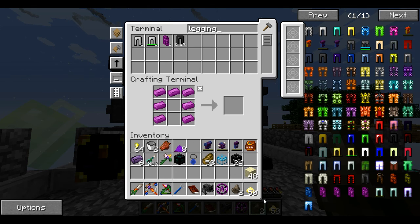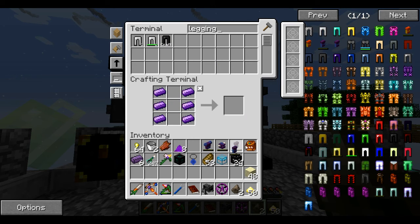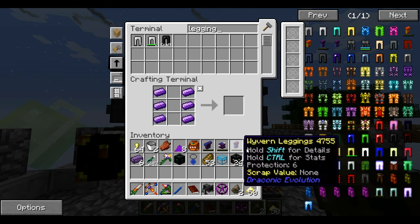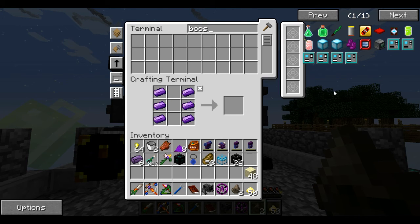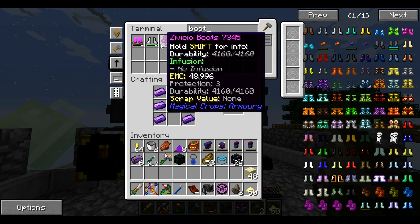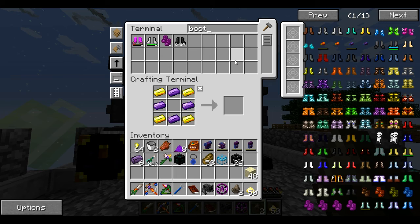That didn't take too long. We still have some leftover resources from last time, and now we go wyvern leggings — there we go, we have our full set of wyvern armor! Oh no... I really should pay attention. It wasn't the leggings we were missing — it was the boots. Well, that's a little bit of a bummer. We need the VCO boots.